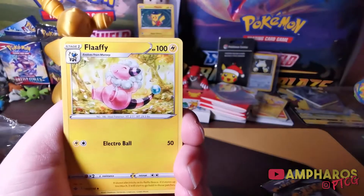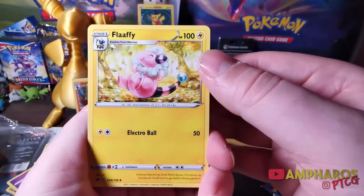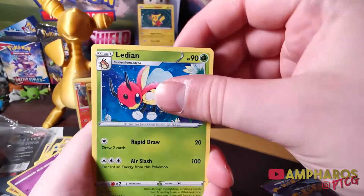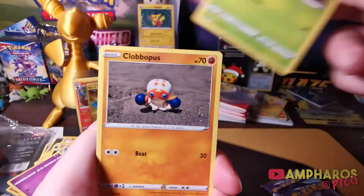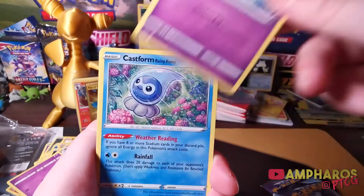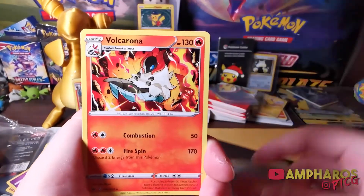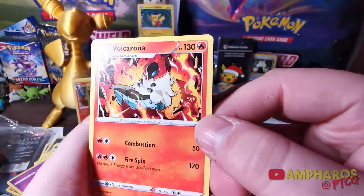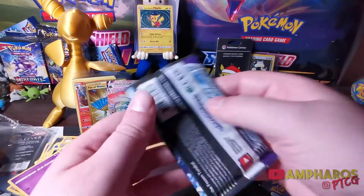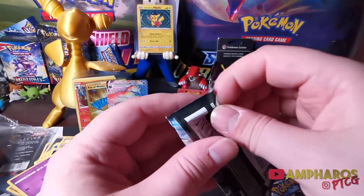One thing I wish they would do is finally change the holo patterns to something new because it's getting so old with the lined holo patterns. Wait — is there an Ampharos in this set? Holy shit, I did not know there was an Ampharos in this set — I'm actually hyped. Flaffy, Path to the Peak, Lydian, Weedle, Clobberpuss, Mareep, Rolt, Castform Rainiform, Scroll of Piercing, Volcarona Regular Rare. Alright, we're chasing the Ampharos now — I assume it's a holo.